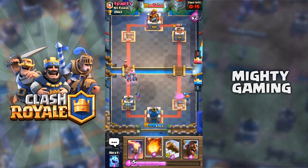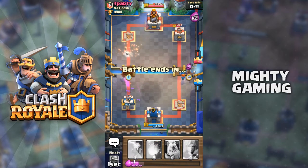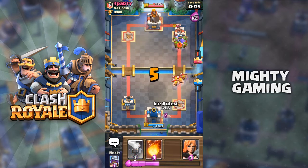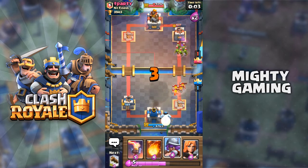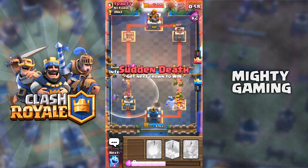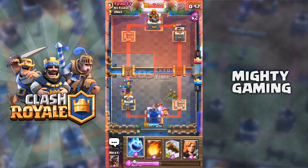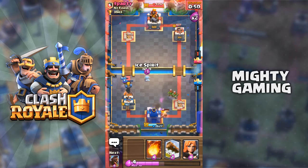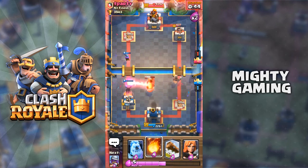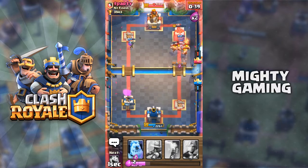I need to defend against the Minion Horde. I'll put the Ice Spirit. The Wizard is getting a lot of hits on our tower and the Hog Rider is getting some hits too — it's a neck-and-neck match. I need to be ready with the Inferno Tower. This is going to be really close. Oh my god — I accidentally put my Hog Rider in the wrong spot, that was such a stupid move.